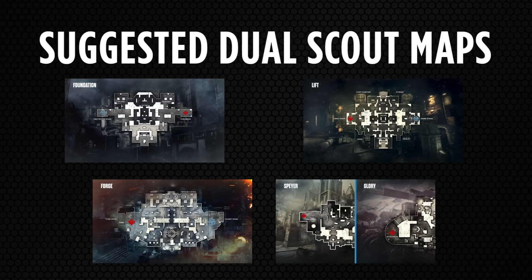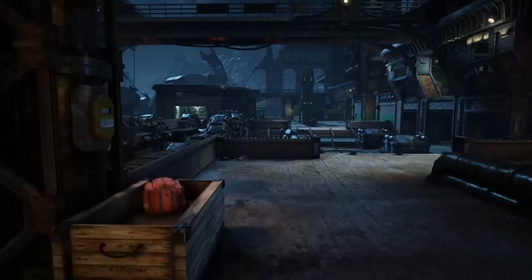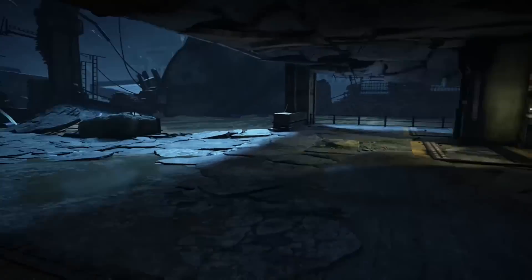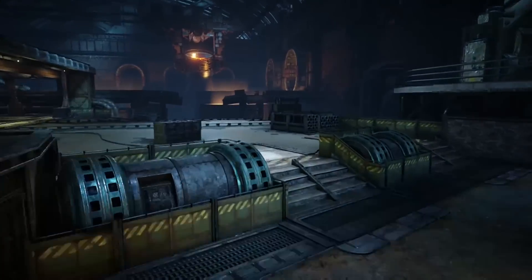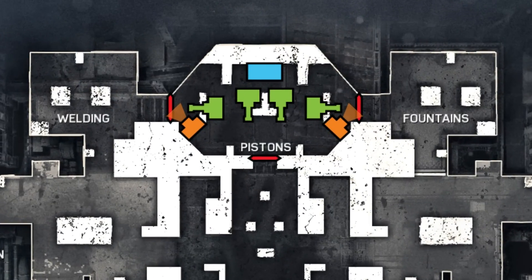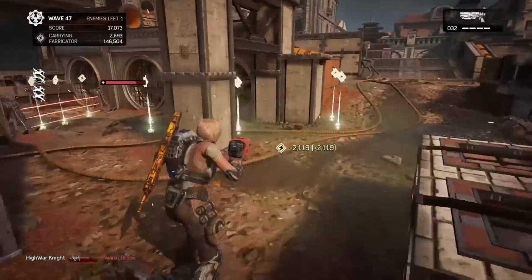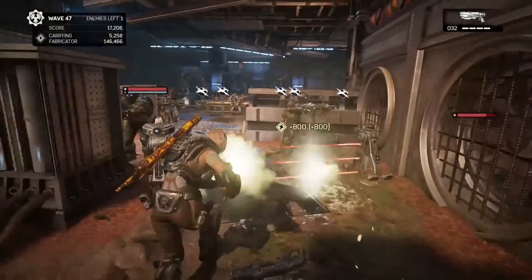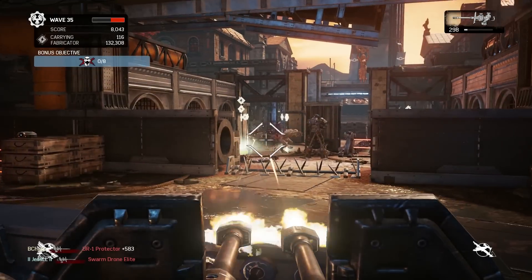The main maps we'll do this on are Foundation, Lift, Forge, and maybe Glory or Spire. What do these maps have in common? Depending on your setup, they have multiple main routes. Take Lift and Forge for example — both are shaped with two very long lanes between spawn locations, leading to multiple areas with bunched up power. On Foundation we have three sections: we normally send one person out through the middle to grab the largest grouping of energy, and the other scout sweeps both of the side sections. We prioritize the center section because that's where the most energy is going to be.